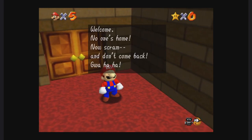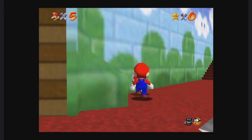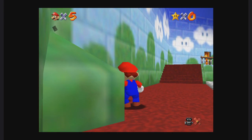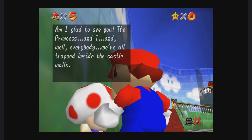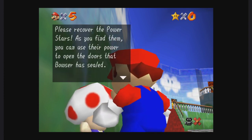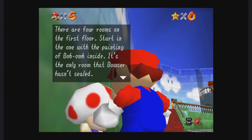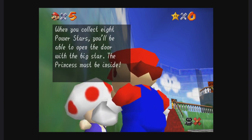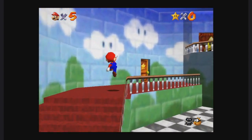The first toad is right here: 'I'm glad to see you! The princess and everybody — we're all trapped inside the castle walls. Bowser's stolen the castle stars and he's using the power to create his own world in the paintings and walls. Please recover the power stars. As you find them you can use their power to open the doors that Bowser has sealed. There are four rooms on the first floor — the one with the painting of the bomb inside is the only room Bowser hasn't sealed.'